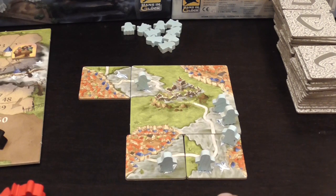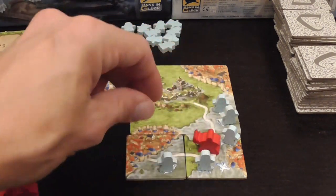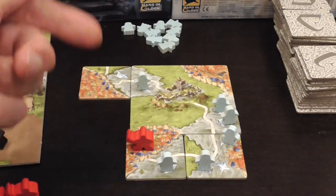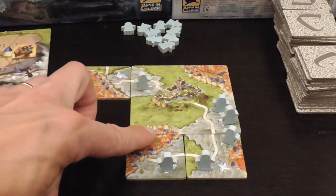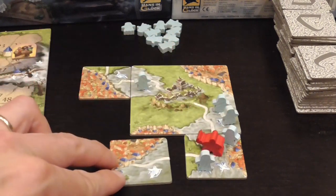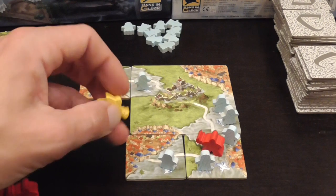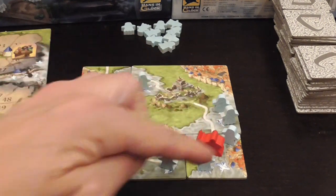When you place a new tile you may have to place ghosts depending on the icons. You can also choose to place a meeple — on a road, on a city, or on the tile that you just placed. Just like in traditional Carcassonne, you will get to score a road or a city when it is completed.